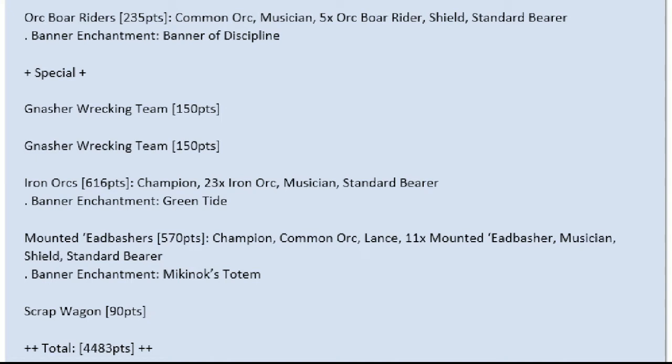Common Orcs with Shields, Standard, Banner of Discipline — super simple. Then in Special, he's got two Gnasher Wrecking Teams for backfield protection and a bit of harassment. 23 Iron Orcs with Full Command and the Green Tide Banner. A unit of 11 Mounted Edbashers — Common Orcs with Lances, Shields, and McNox Totem to cancel out enemy weapons. And a Scrap Wagon. Pretty simple — and I thought my list was small. But we'll see, he uses it to pretty good effect.